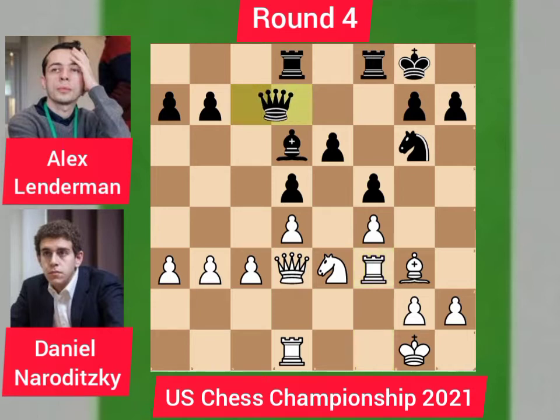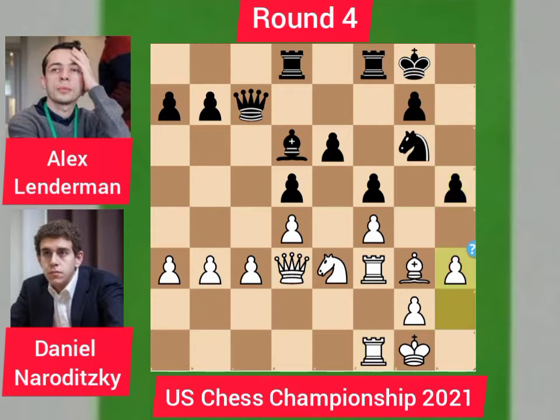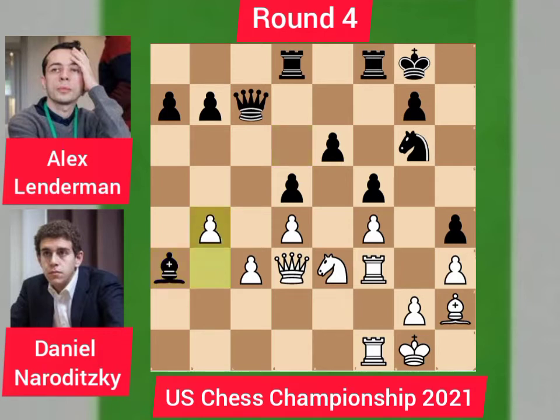Queen goes to c7 putting pressure on the f4 pawn, so rook moves to f1. h5 by Lenderman and h3 by Daniel to give a breathing room for his bishop. h4 threatening the bishop, bishop goes to h2, and now finally bishop takes a3. But this time the bishop cannot be trapped. b4 by Daniel trying to lock the bishop.